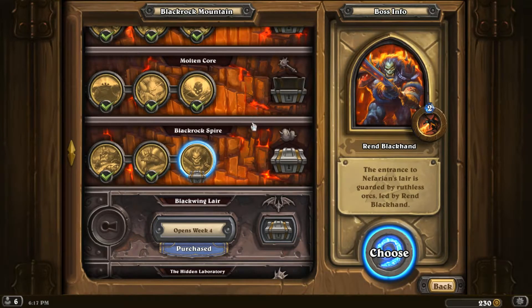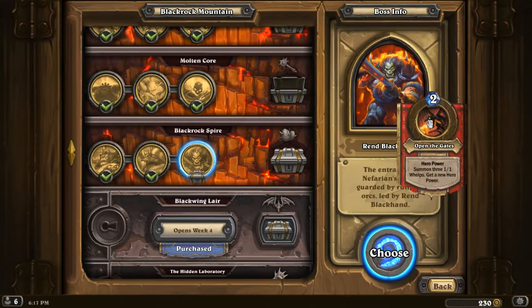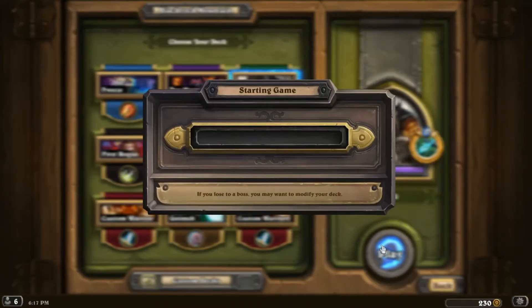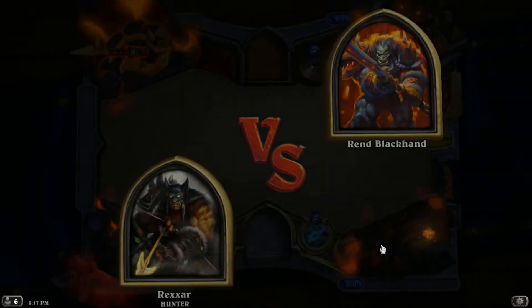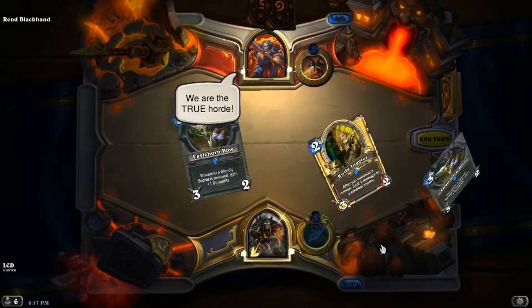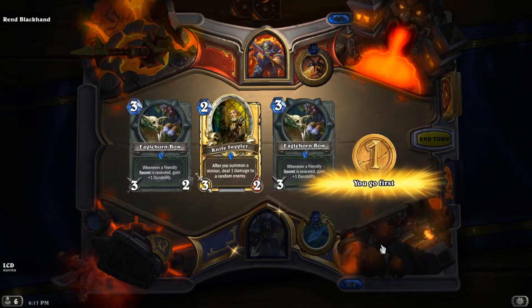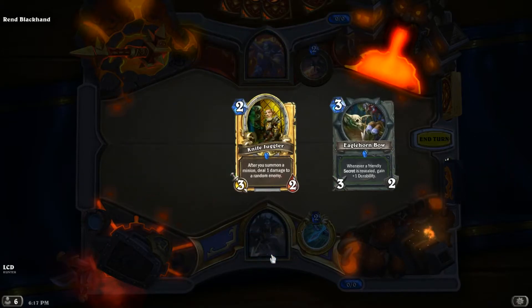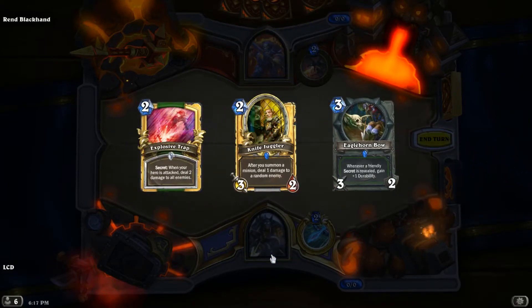The entrance to the Nefarian's lair is guarded by ruthless orcs led by Rend Blackhand. His hero power is 'Open the Gate' — summon three 1/1 whelps, then get a new hero power. He gets a new hero power every time! We're gonna go back to our hunter deck. I might have to play Freeze Mage to deal with those whelps.